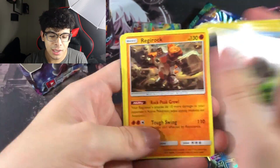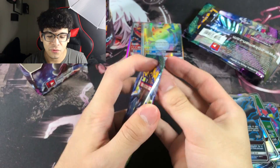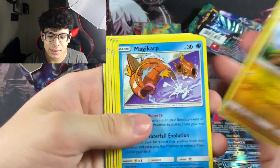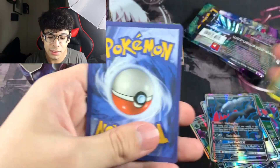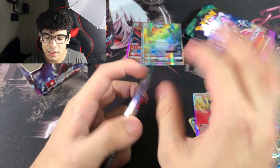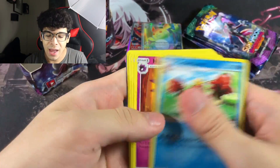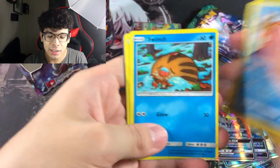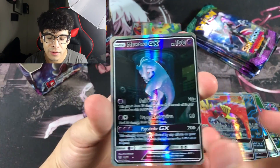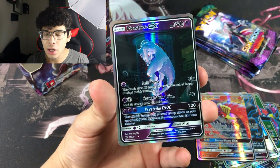We keep getting the same commons and uncommons, pulled a Darkrai GX full art. Some cards are upside down in the pack — interesting. Ho-Oh GX is beautiful but it's not a Tapu Lele. Then we pulled a card I've never held before — I know it's fake but it looks absolutely beautiful. Wish I had a real one.